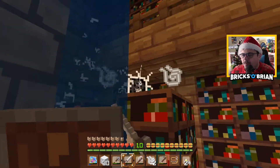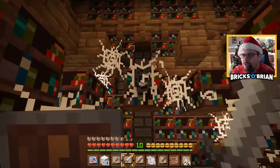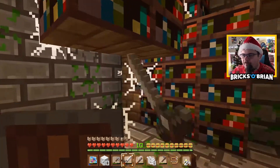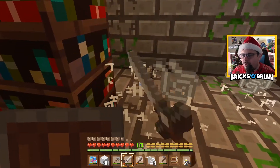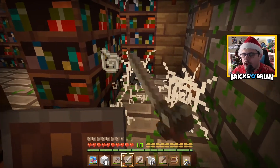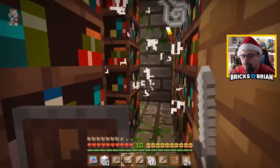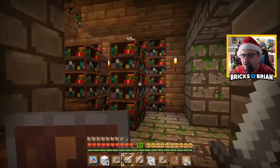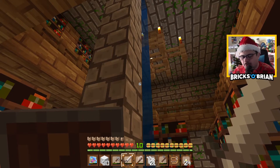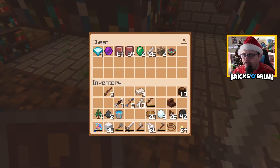Now I'll get rid of all these cobwebs because obviously I don't need them anymore. And we can grab all the diamond and whatnot that was in here as well. Ideally, what I want to do is make this into a full base. So this whole library here will turn into basically a second home. So when I go to defeat the Ender Dragon eventually, when we have enough stuff going on, I can actually do that and respawn right here instead of back at my home. I don't know what the point of this episode is — you probably will figure it out already.